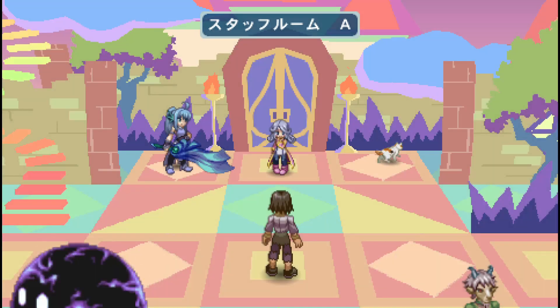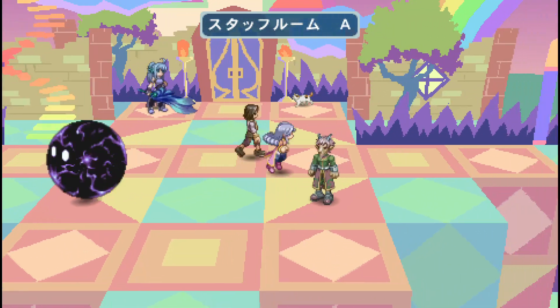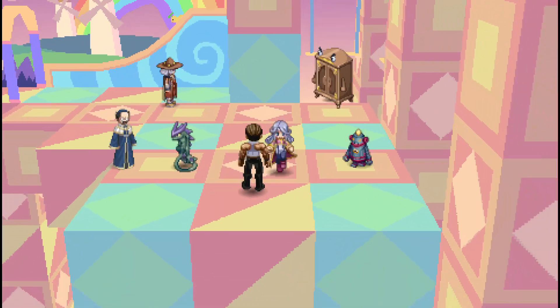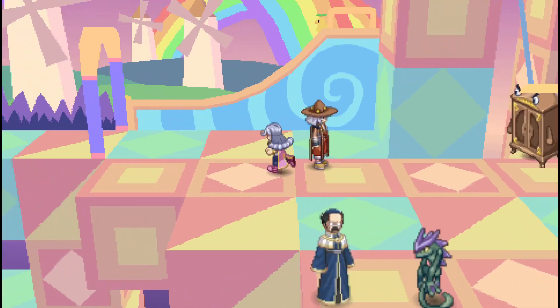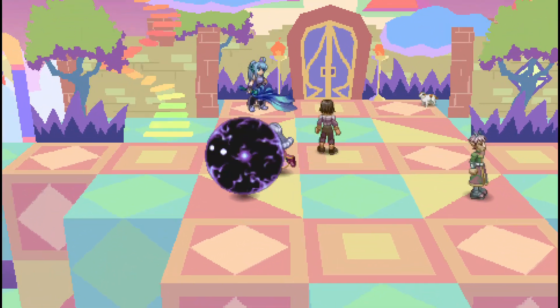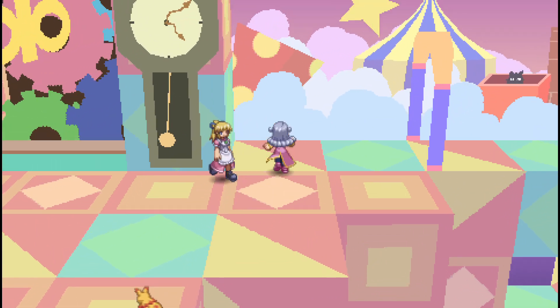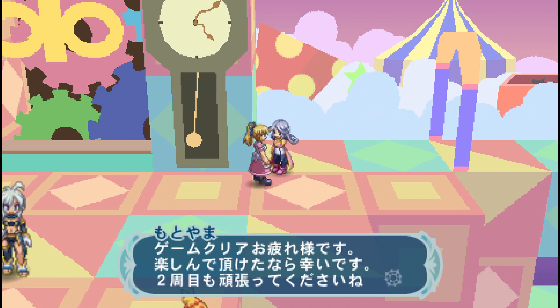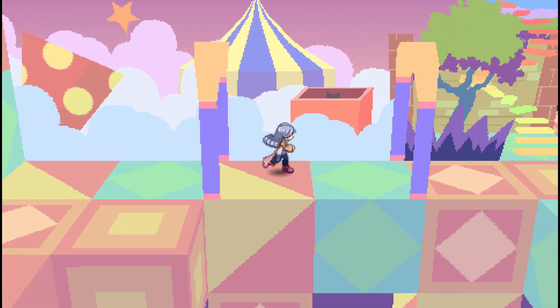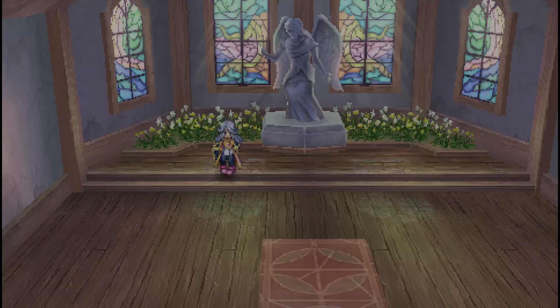That's pretty much all there is in that little room. Let's quickly look to the right and look to the left again, and we'll exit out of here. But just for fun in this video, I wanted to show what the staff room looked like — if any of you were curious, or if you'd never beaten this game, or if you didn't even know about it. There is this little staff room for fun where you can talk to all the staff members.